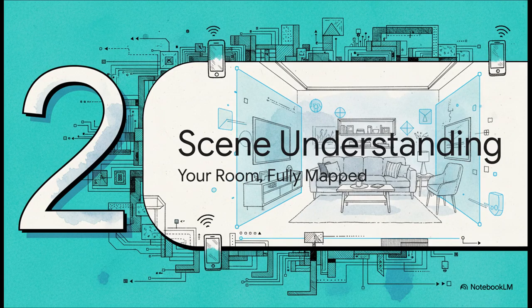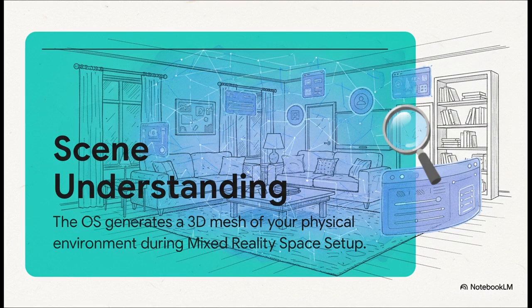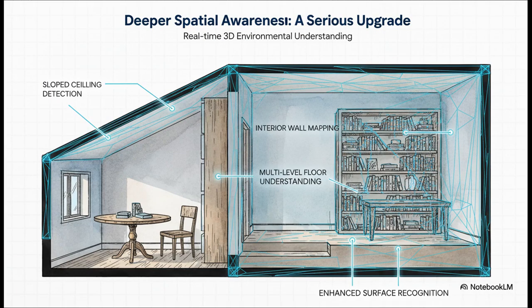This new OS isn't just changing what you see — it's changing what the headset itself perceives. Version 83 brings massive improvements to how your Quest understands the physical world around you, and that leads us to the second big pillar: Enhanced Scene Understanding. In simple terms, it's the headset's spatial awareness — it creates a super detailed, live 3D map of your room. And it's not just seeing obstacles anymore; it's truly understanding the layout and all the different objects within it. With version 83, that awareness gets so much more sophisticated.